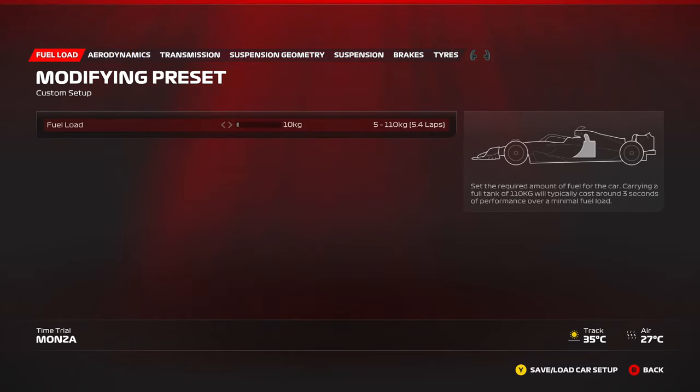Let's start with the easiest part: fuel. You can't adjust this in time trial for obvious reasons. In qualifying conditions, you want less fuel — it makes the car lighter, you accelerate quicker, brake later, and carry more speed into a corner. In a race you'll have a lot more fuel. As it says on the right-hand side, 100 kilos of fuel costs about three seconds of performance, maybe more or less depending on the track layout. In qualifying, you'll use minimum fuel, and maximum fuel for a 100% race.